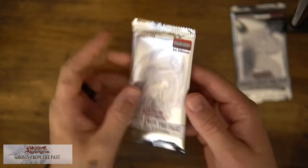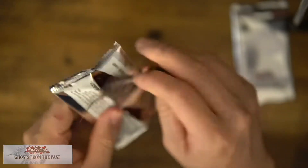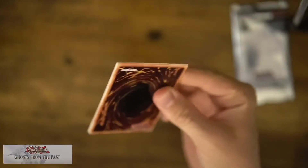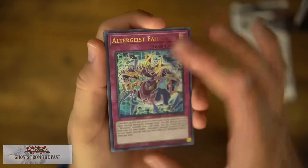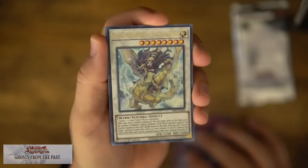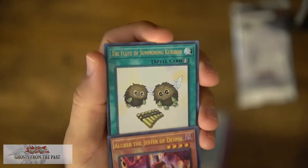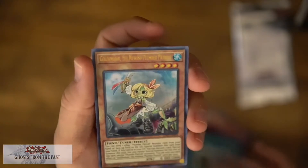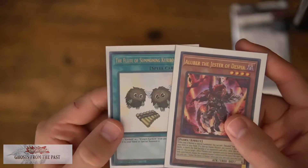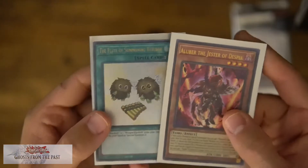Second to last pack. Let's see if we can do anything. I really would love a Ghost Rare. This is just one box that I bought, not a case or anything. As you guys saw, I only had like seven packs of the cards today with the Battle of Chaos and Ghost from the Past. We got Jester and a Flute of the Summoning Karibo — that's cool. The Flute of the Summoning Karibo is like a $5 card, and the Jester is actually almost a $6 card. So those are really nice in my binder.